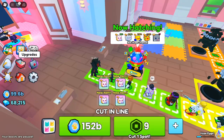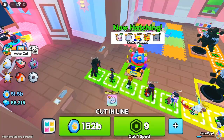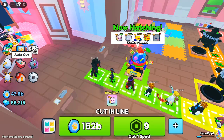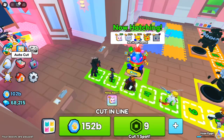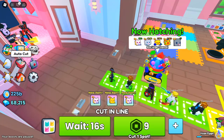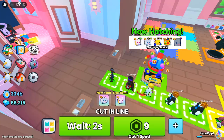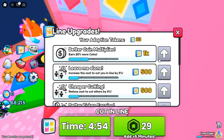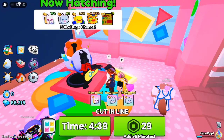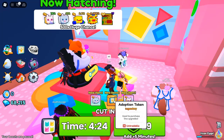New Clan Battle: Blimp Dragon Battle. This brand new feature has arrived — form a clan, hatch event huge pets, and earn points each day. The clans with the most points win amazing rewards: 1st place earns a Gold Clan Medal and Huge Rainbow Blimp Dragon; 2nd–3rd place earns a Huge Golden Blimp Dragon; 4th–10th place earns a Huge Blimp Dragon. Don't miss your chance to earn the exclusive Blimp Dragon Hoverboard, Blimp Dragon Booth, and Clan Gifts for your clan members.